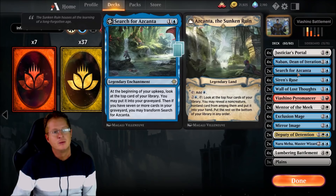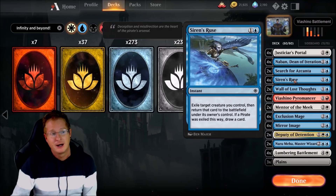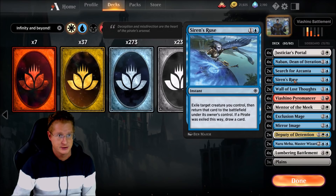We're going to run 2 Search for Encantas to help us get to our combo pieces quickly. We're also running 4 Siren's Ruse — exile target creature you control, then return that card to the battlefield under its owner's control. If a pirate was exiled this way, draw a card. Forget the pirate stuff, but it's another way to bounce. Siren's Ruse is a playset in this deck.